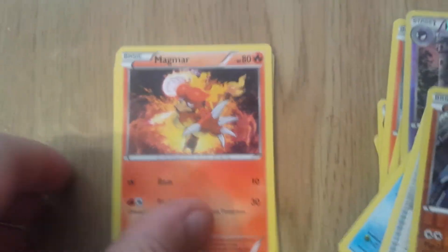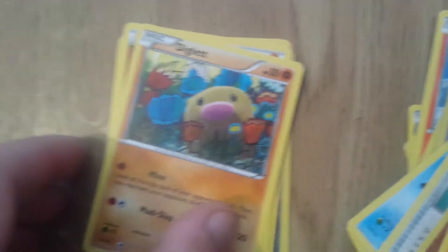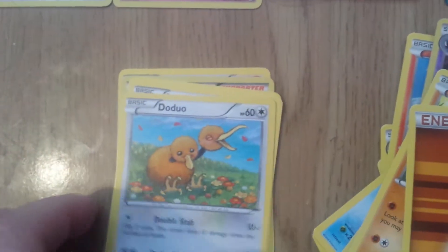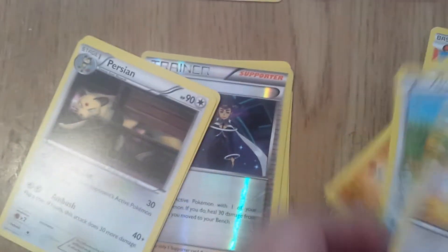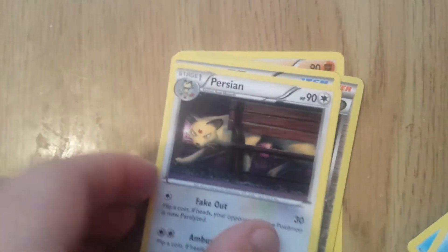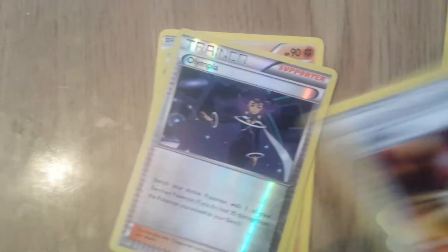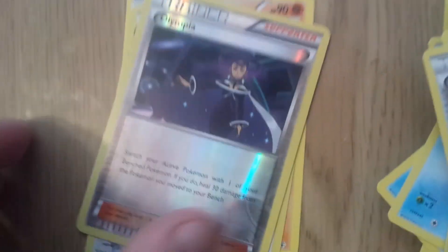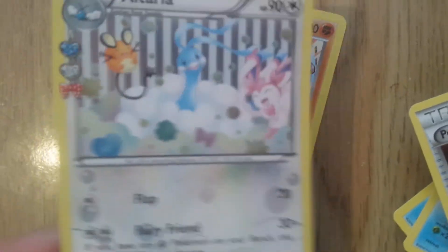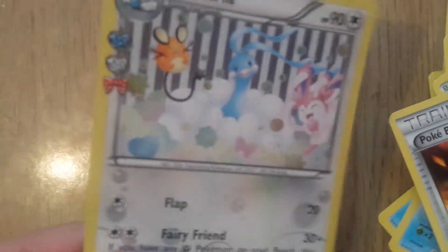We've got one more pack to go — let's hope for the best. Come on! Magma, that's pretty cool. Let's hope for a trio. Duo. Swablu. We've got a Persian. These cards are so slippery. A Pokeball — that's kind of neat. Olympia. Look at that — nice shiny Altaria. That's pretty cool, very nice art. And we've got a Hitmonlee as well.